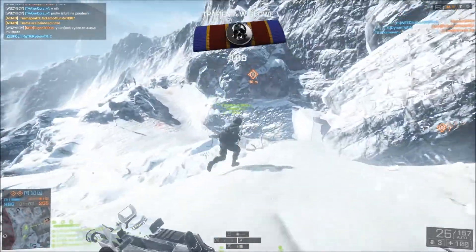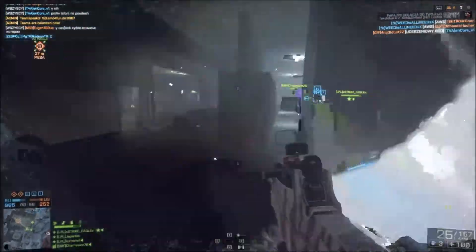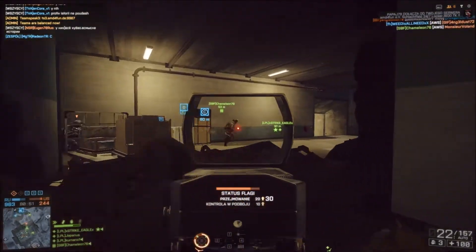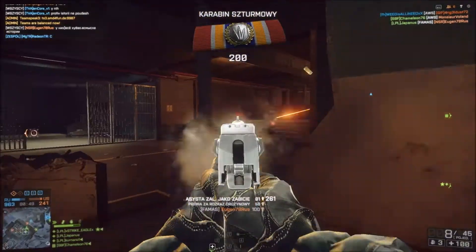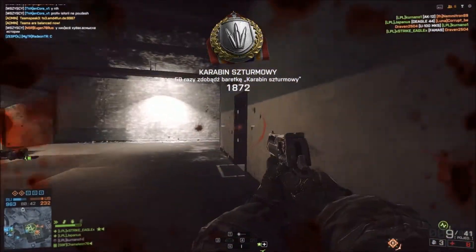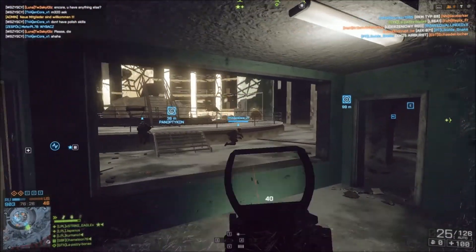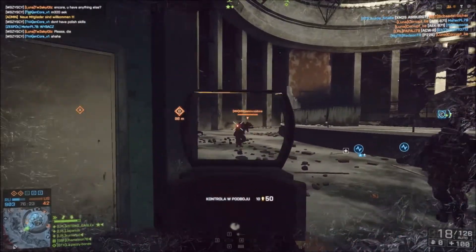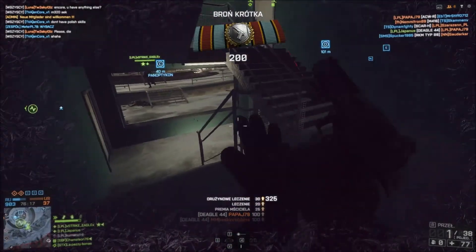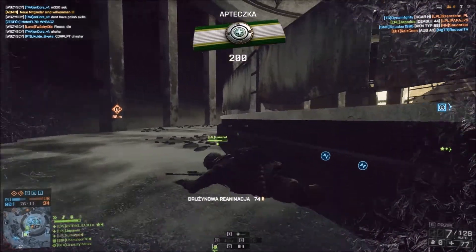W połączeniu z Desert Eagle to niesamowita kosiarka i zabójcza praktycznie na każdym dystansie. FAMAS to karabin szturmowy produkcji francuskiej — skrót z francuskiego to Fusil Manufacture d'Armes de Saint-Étienne, czyli karabin produkowany w fabryce broni Saint-Étienne. FAMAS został przyjęty do uzbrojenia w Armii Francuskiej w roku 1977, z początku tylko do Legii Cudzoziemskiej. W sumie do dzisiaj produkowano około 400 tysięcy sztuk tej broni, a od 1994 roku produkowana jest nowsza wersja pod symbolem G2. FAMAS to konstrukcja bezkolbowa typu bullpup i działa na zasadzie odrzutu zamka półswobodnego.